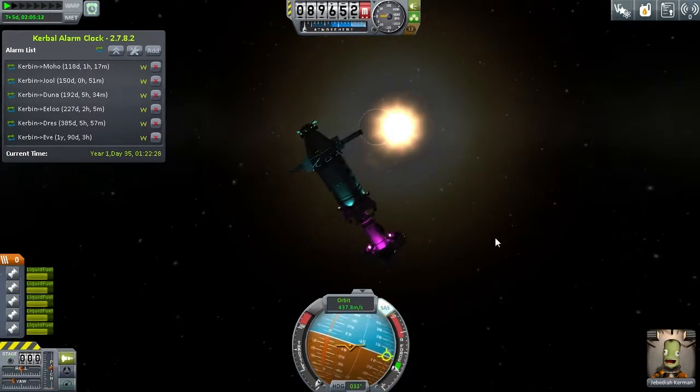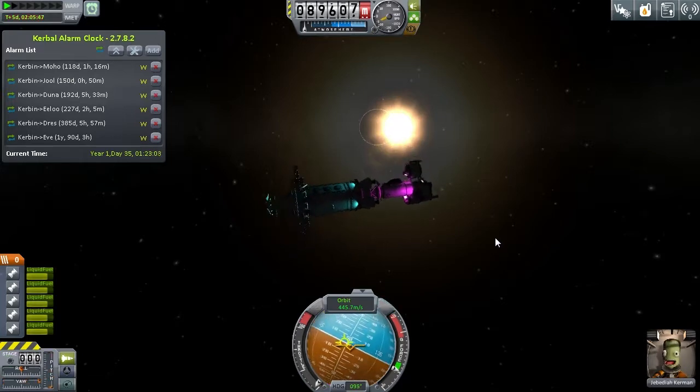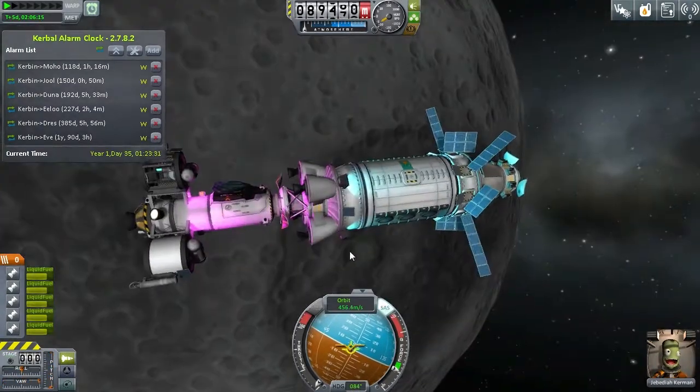Especially as, last episode, we had already knocked off the fuel-to-science ratio with that landing on the moon that just went horrifically wrong. Anyway, so what's happening here is I had set up a manoeuvre node and was trying to circularise my orbit, and I'm very confused here.